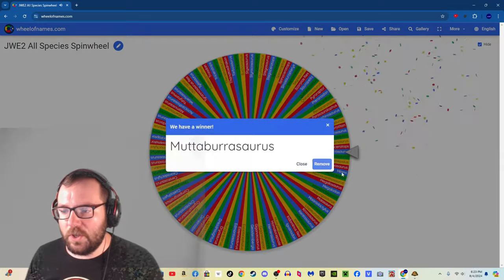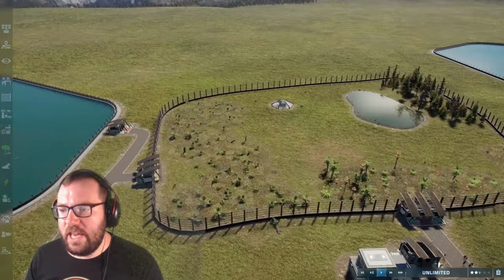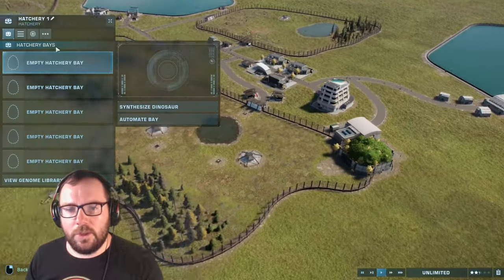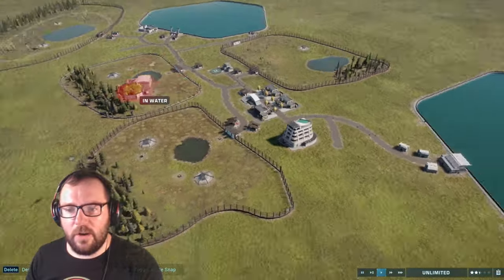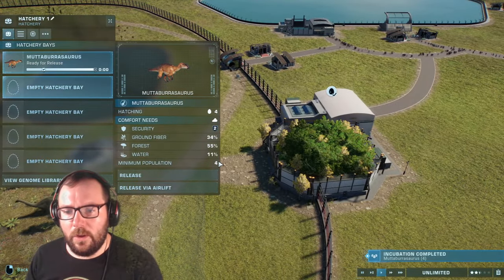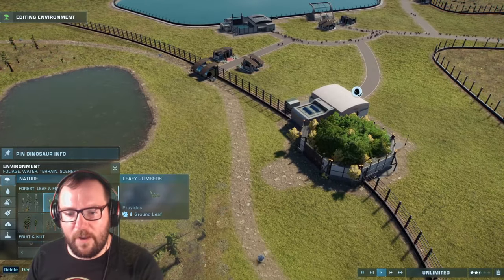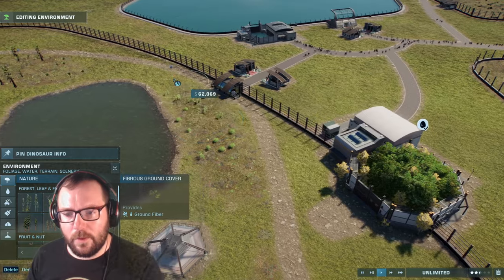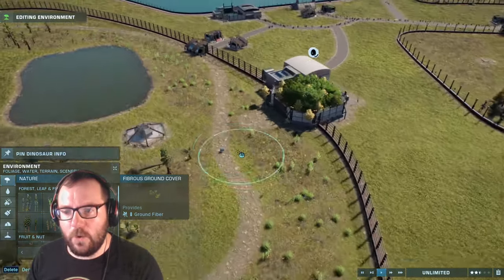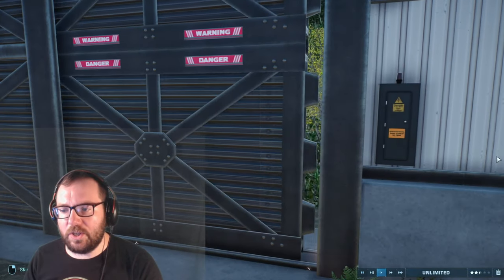Creature number nine is matapurasaurus. We can throw them in with the apatosaurus. They like ground fiber, so we'll fill their area with ground fiber plantings and decorate it a bit. Let's release the matapurasaurus!